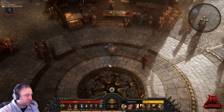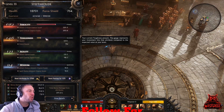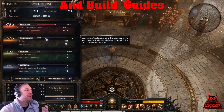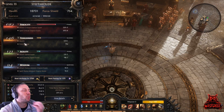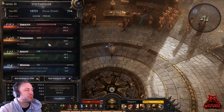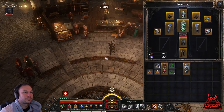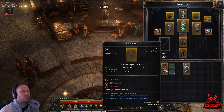First of all, we're going to look at attributes. We are going completely into high DPS, which means putting everything into Ferocity. If you want more health, just put a few points into Toughness — you can reset attribute points anytime. For the weapon, you need a one-hander.